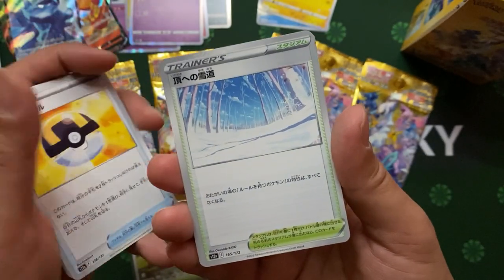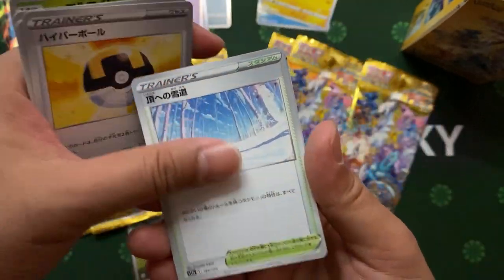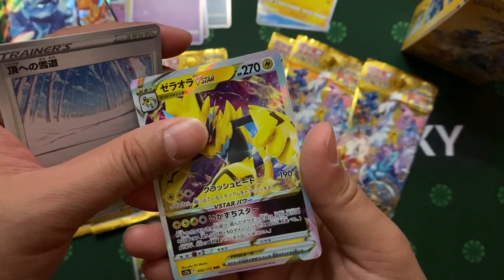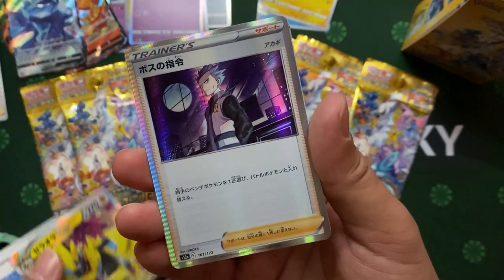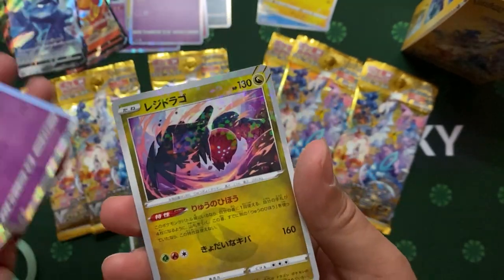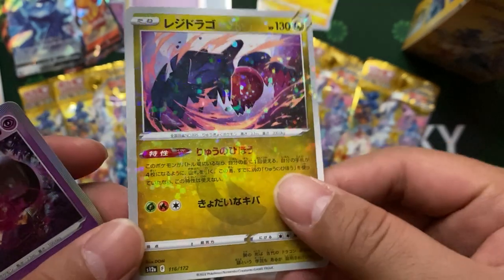Ultra Ball! This whole pack is like a trainer pack. I got this electric guy. Holo trainer. Holo card. And something that bleeds.